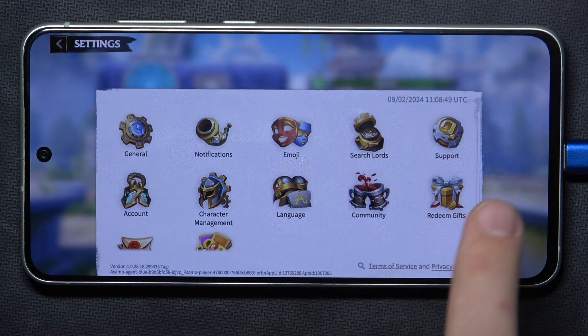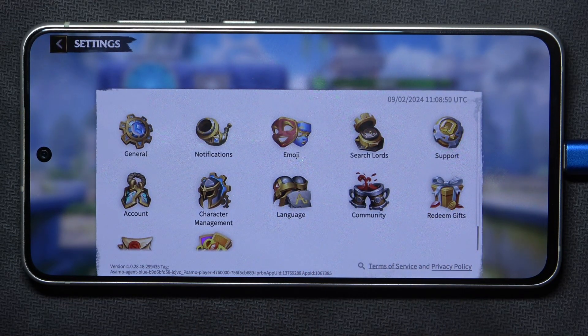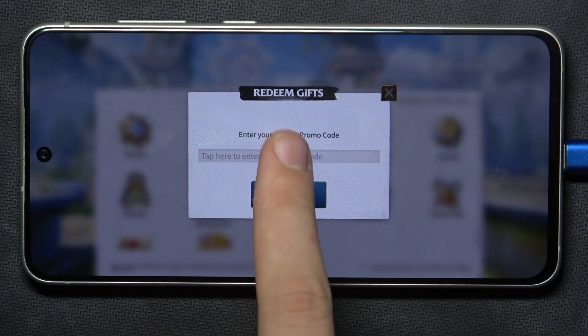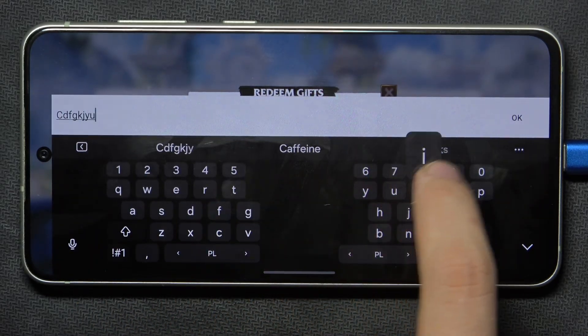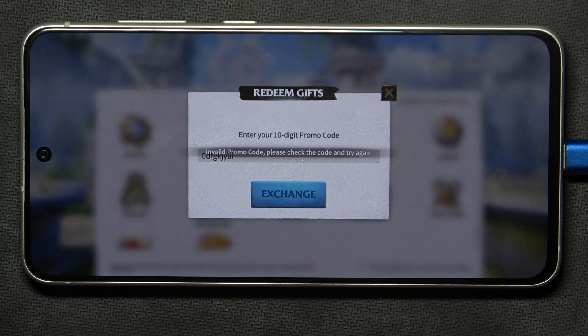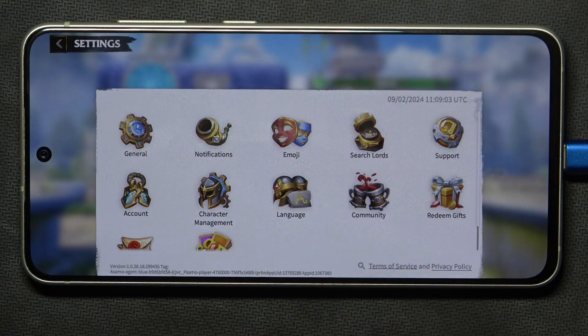Now, as you can see, there is a gift icon with 'Redeem Gifts' — we have to click on it. Now we can type our gift code, and after that we just have to click Exchange. And that's it! Hope it helps you. Goodbye!